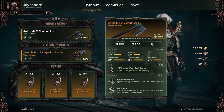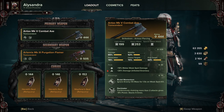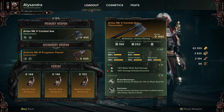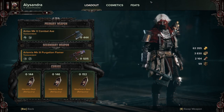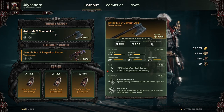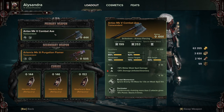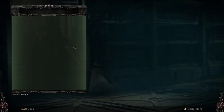I got quite lucky and got Decimator as well, so the more I swing I get eight percent power, stacks up five times — so forty percent power at full stacks. The roll on the weapon isn't great, as you can see here, it's only a 329 and Brutal Momentum is only a tier one, so it's not the greatest version, but it's pretty damn good.